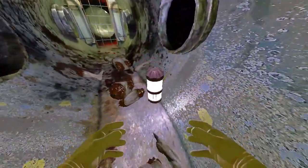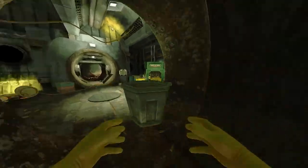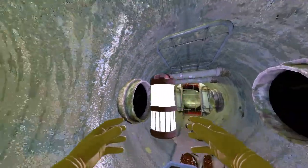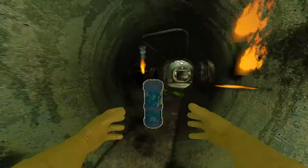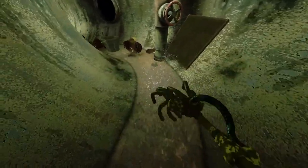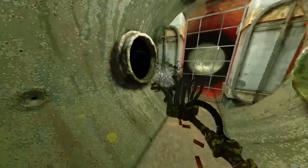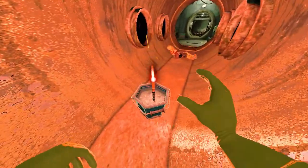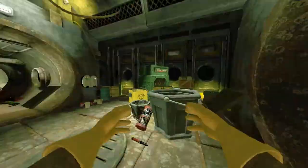I'm going to do something you should NOT do so that you know not to do it: do not place your totally fine, fully lit lantern into water. I don't know how that works but don't do that. Also, a neat detail: when you light a flare and dump it in water, it doesn't get lit again — clearly it's underwater, but still a nice detail. I've broken so many things already.